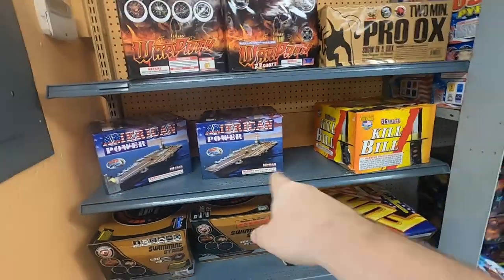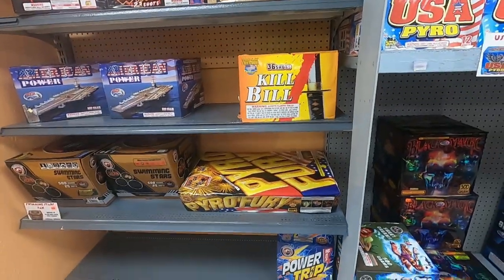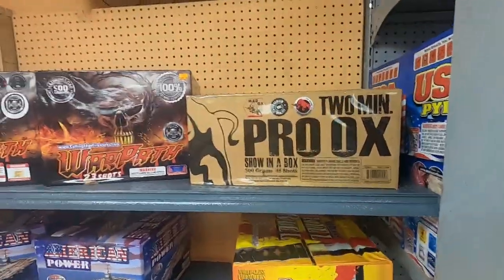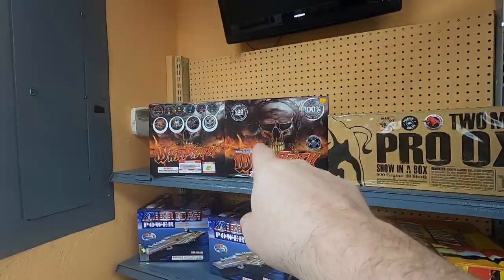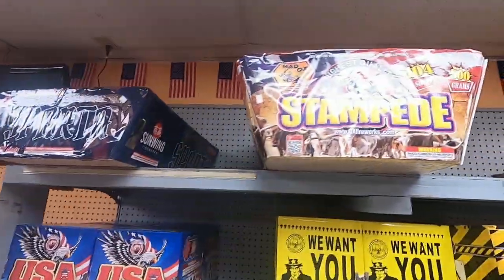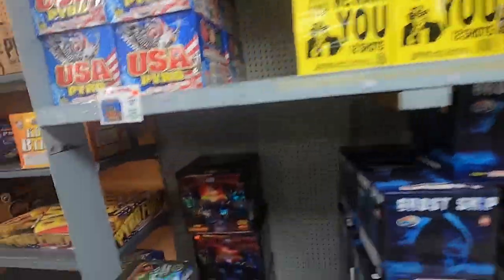We've got a whole bunch of cakes: American Power — I've got a case of those — Swimming Stars from Dominator, Pyro Fury, looks like a zipper cake, Pyro Trip, Kill Bill, Two Minute Pro Ox, War Path — I actually just picked up a case of War Path — USA Pyro, Sparta from Sunwing, Stampede from Mad Ox, We Want You, High Voltage — I have a case of those as well.